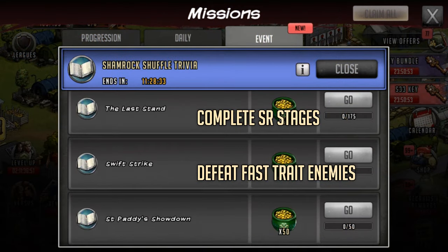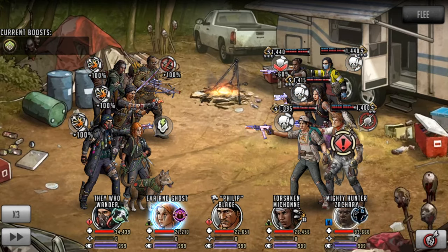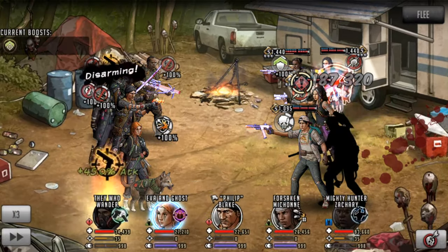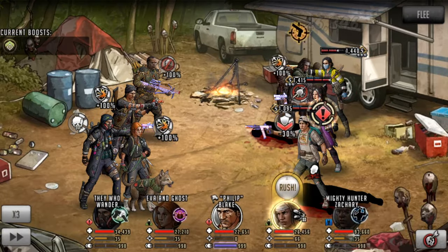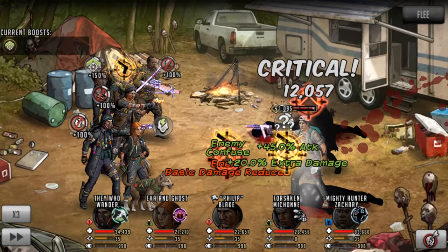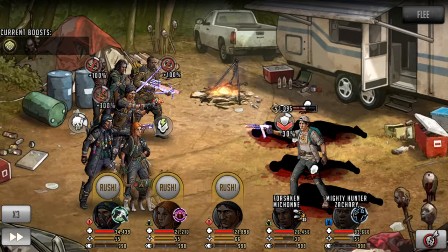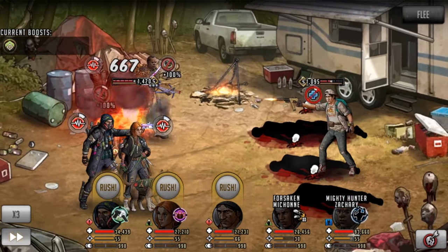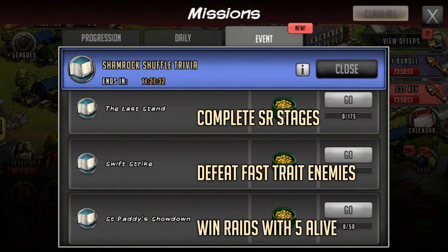The very last submission is called St. Paddy's Showdown and you have to win 50 raids with everybody alive at the end of the fight. Someone can be taken out and revived but all five teammates must be alive at the end. There was a raid tournament so you might have progressed slightly on this one. I would hold off to see if you actually need to do this to complete the other missions, because doing 50 flawless raids takes at least an hour — each raid takes two to three minutes. It could potentially take up to three hours, which is pretty ridiculous.